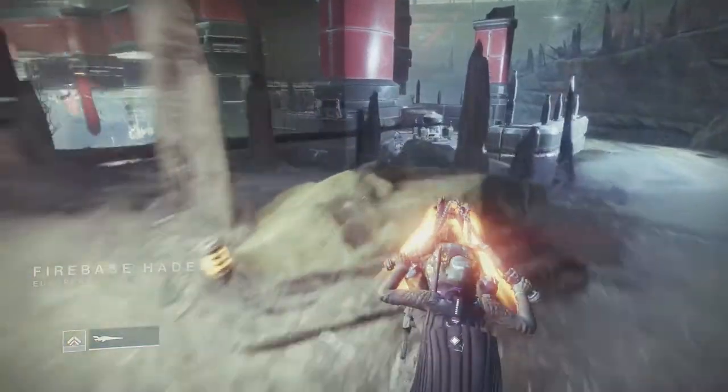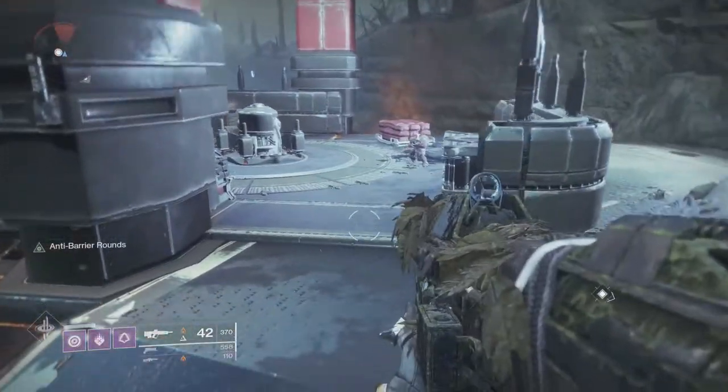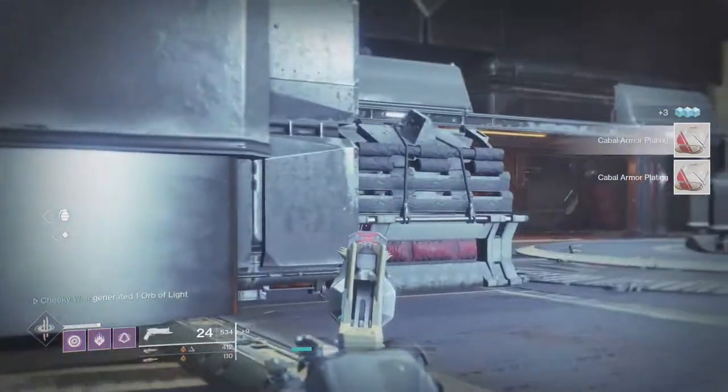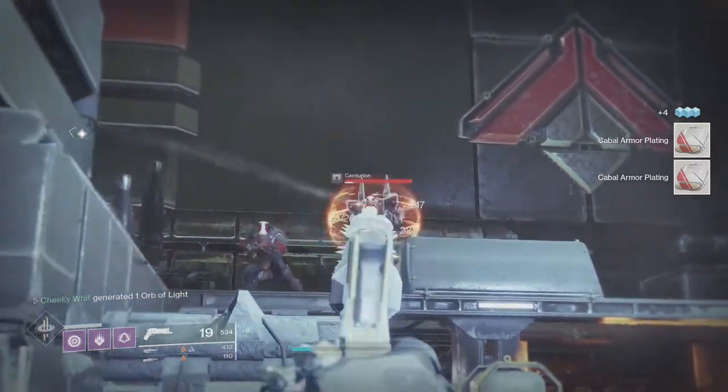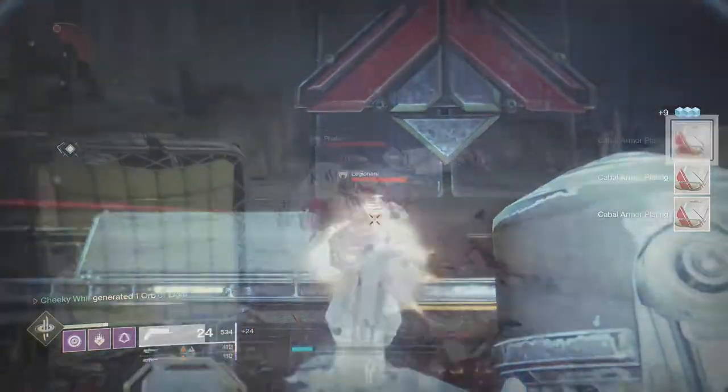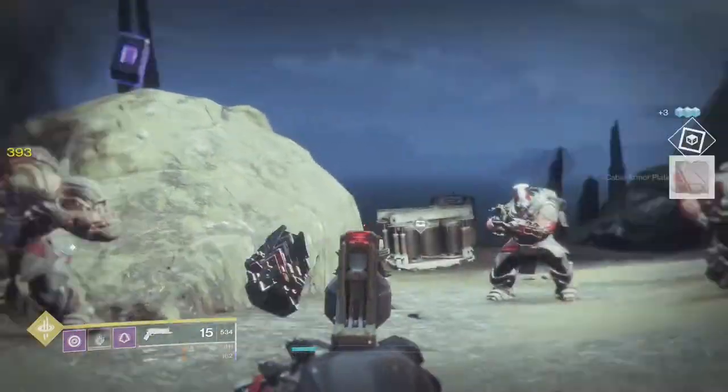I think it's 30 or it could be 50, I can't remember. But basically just go around and kill Cabal — that's all you've got to do for the first step, which is pretty easy. It's just a nice easy kind of grind. You can literally do a lap of Firebase Hades; that's what I did because the respawns pretty much just hit every single time.